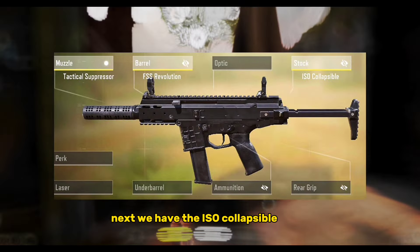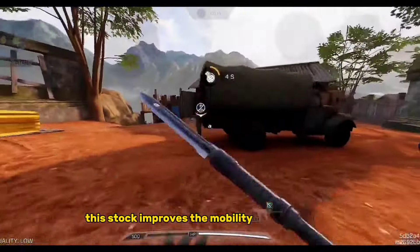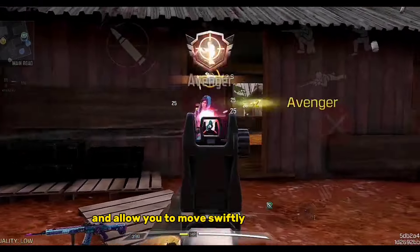Next, we have the ISO Collapsible Stock. This stock improves the mobility of your weapon and allows you to move swiftly around the map.